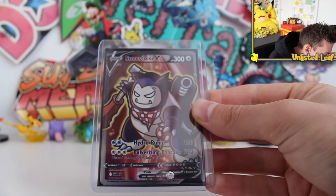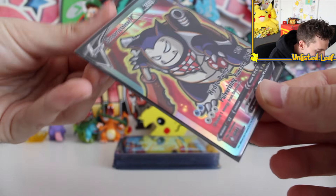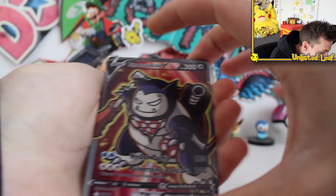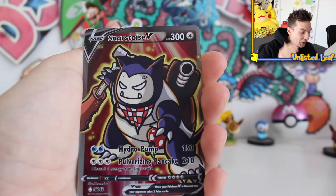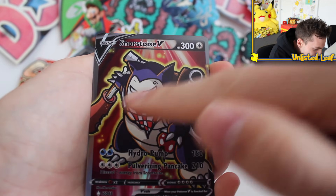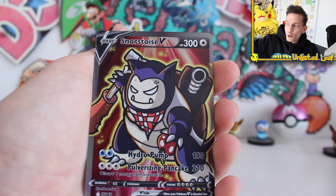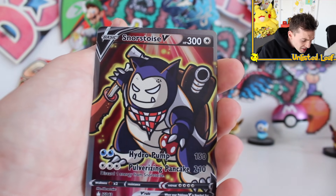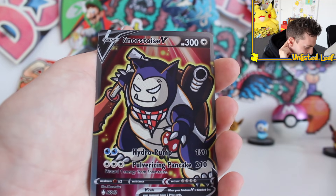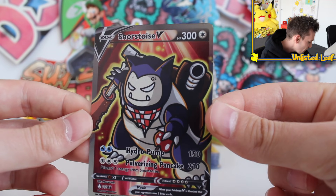Oh my goodness — it's a Snortoise! This is looking good. Ladies and gentlemen, Hydro Pump and Pulverizing Pancake are the attacks. Look at him — this is the best custom combo Pokemon of all time. He's holding a drumstick that he's taking a bite out of, but it's like Snorlax. It suits it so well. If you're going to pop a shell on any Pokemon, of course it's going to be Snorlax, because he looks so similar to Blastoise. He's got a little picnic setup — he's got an apple. This is epic in every definition of the word. Snortoise V-Card!